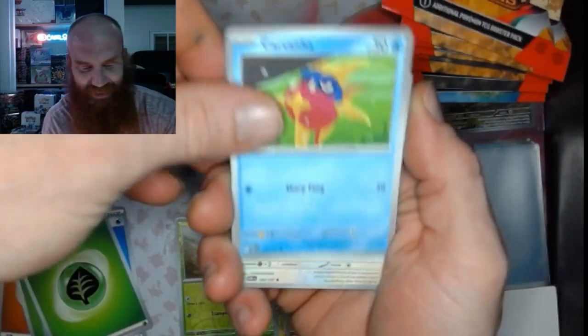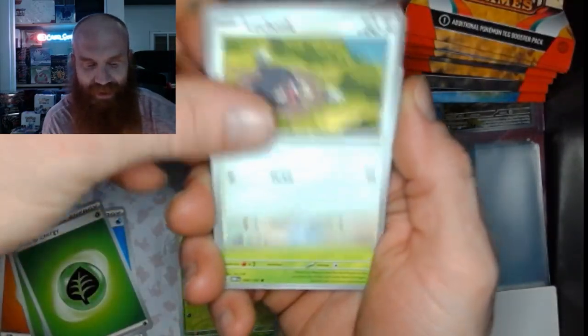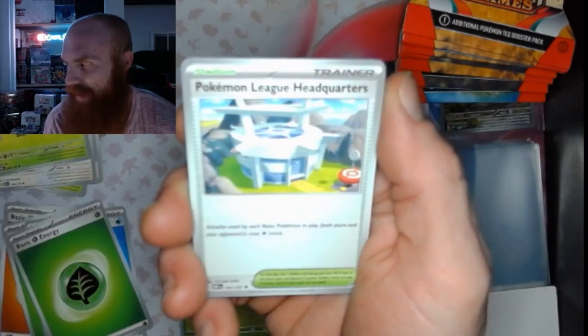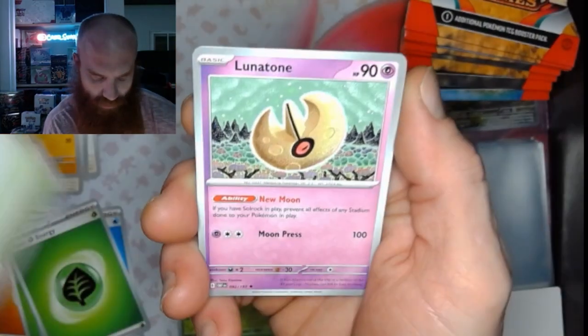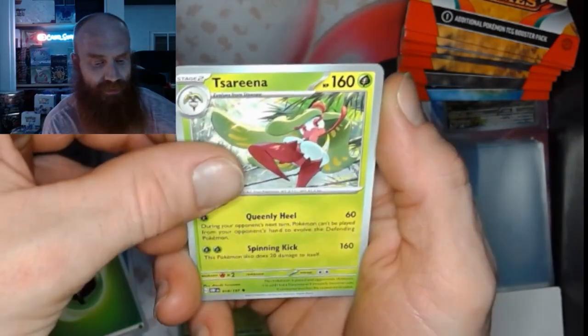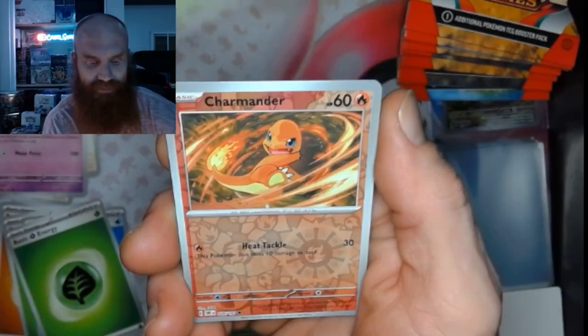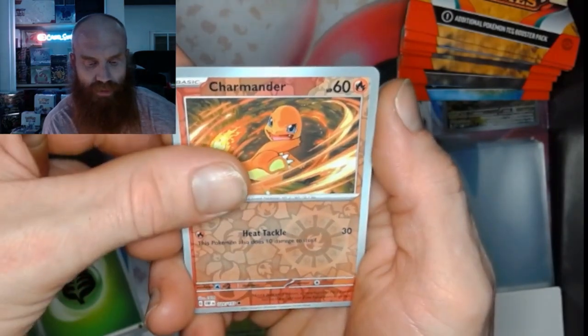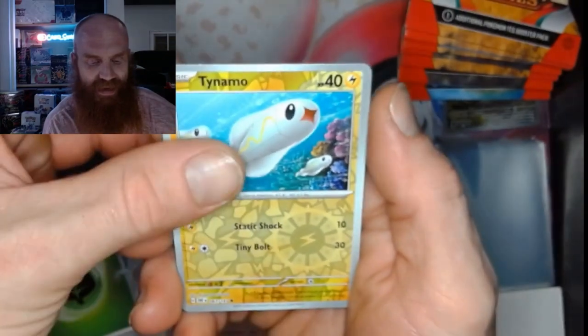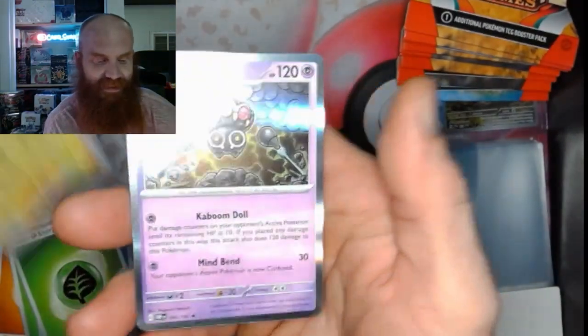Another green. We've got a Carvana, a Lechonk, Fungus, Nosepass, Pokemon League Headquarters, Lunatone, Serena, Charmander Reverse, Tynemo Reverse, and a Claydol.